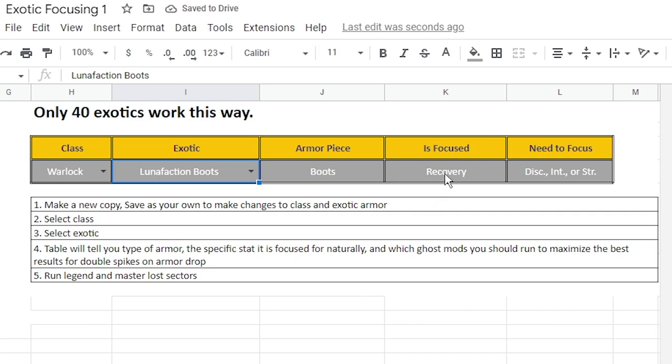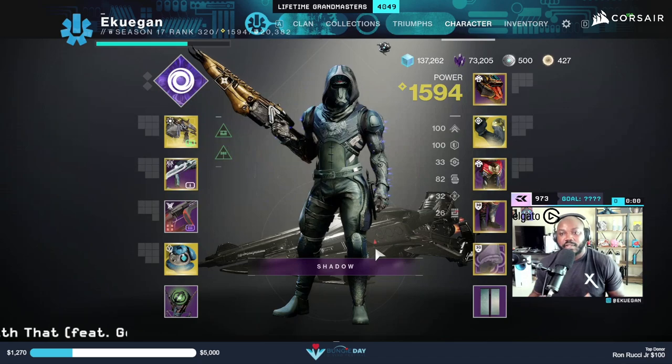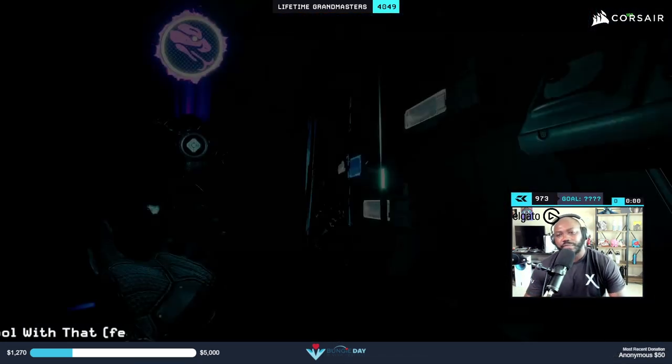So then when I go to my ghost I need to pick another stat — whether it's recovery, resilience, discipline, or strength. Lunafaction Boots always drop recovery, so then discipline, intellect, or resilience is what I go after. Also, if you don't know how to use this link — when you click on it you need to make a copy for yourself and save it.